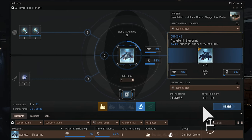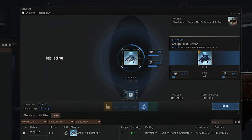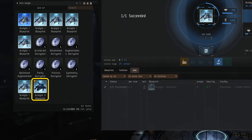When you're ready, start the job. As with any industry job, you'll need to wait for the process to finish. If your invention is successful, you'll receive a limited run T2 BPC, which can be used to make T2 items.